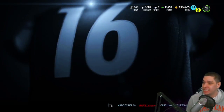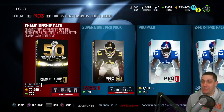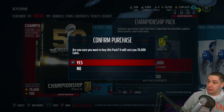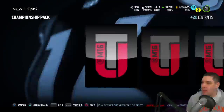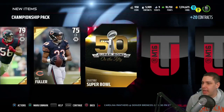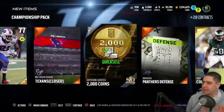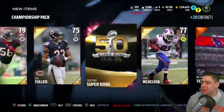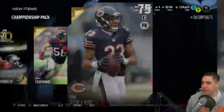We still got one more championship pack to go. Opening it up — we get a Patriots at Panthers Super Bowl collectible, which I think is one of the more rare ones, and another Super Bowl collectible, plus a 2,000 quick sell. And nothing else in the pack, unfortunately. We'll quick sell what we got and put it into the set to see what we get. Unfortunately we really didn't get anything good in this pack opening video.